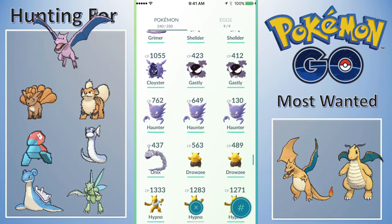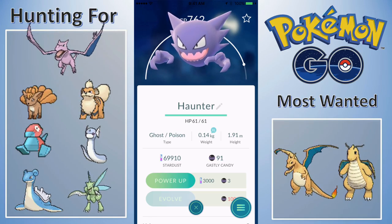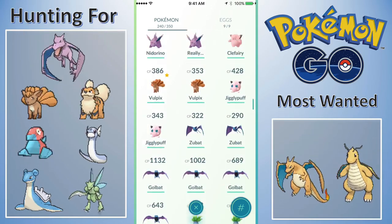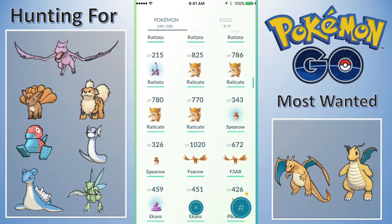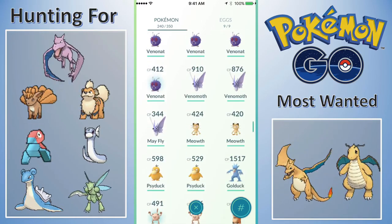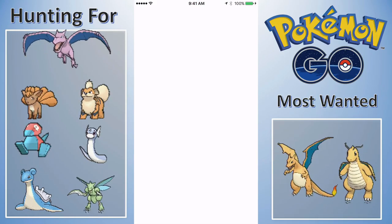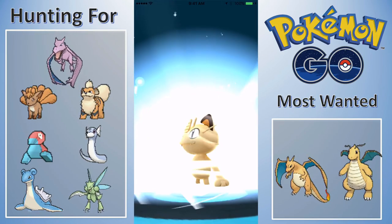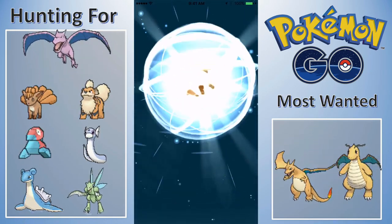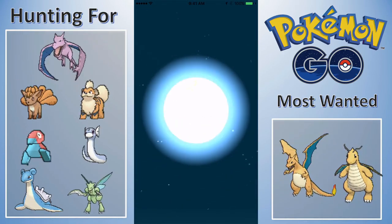I'll go ahead and evolve that Weepinbell into a Victreebel — that'll be the first Victreebel. We are so close with Haunter to Gengar, 91 out of 100 candies — getting so close. I want to evolve this Meowth into a Persian. I just wanted to get Persian checked off the list, and I probably would forget that I had this Meowth to evolve. I noticed it today.